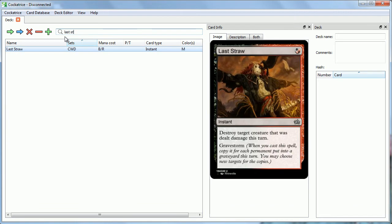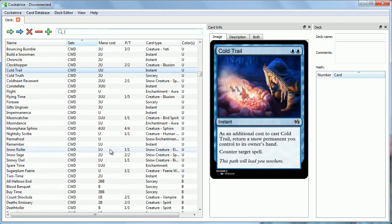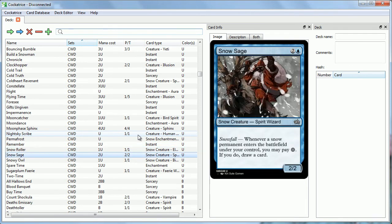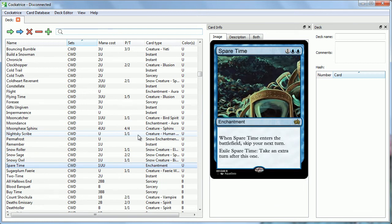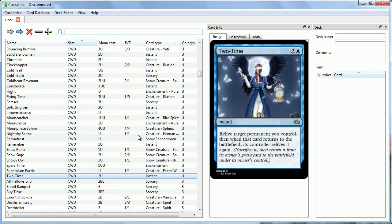And just one more cool uncommon: The Last Straw. Destroy target creature that was dealt damage this turn, and it has Gravestorm — so you might trigger it many, many times. The flavorful cards really go on and on. I can show off any number of really cool cards in this set, and we're very excited to test it out. So what we'll do is two exhibitions and a sealed and then a draft. Our first exhibition is going to be Cute Little Woodland Creature Populate deck versus their natural enemy, the Lumberjacks.